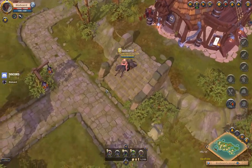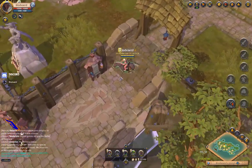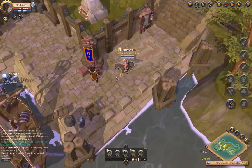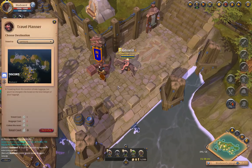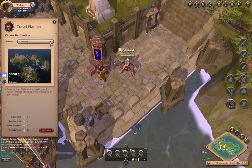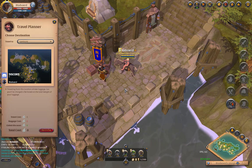A personal island is really set up to support your character and their personal needs. I'll go back to the travel planner here and go to my guild island.